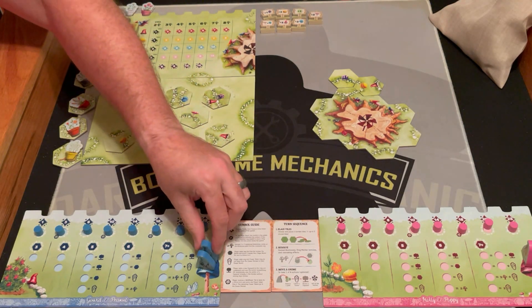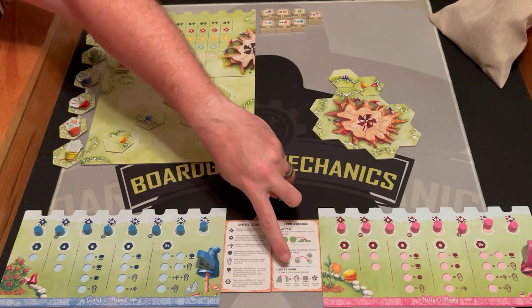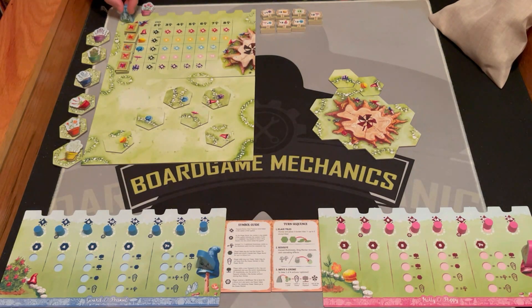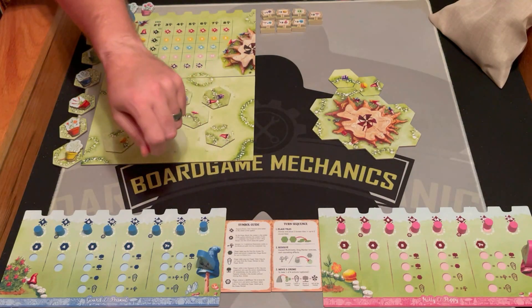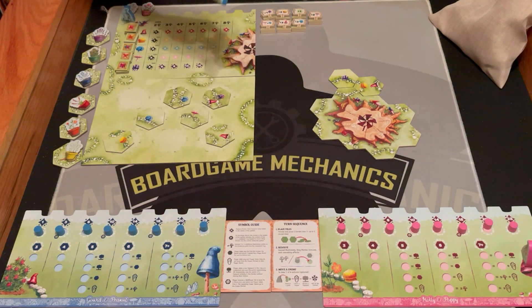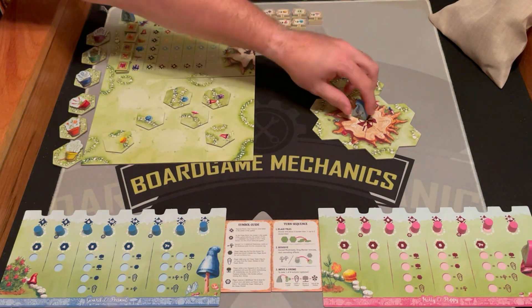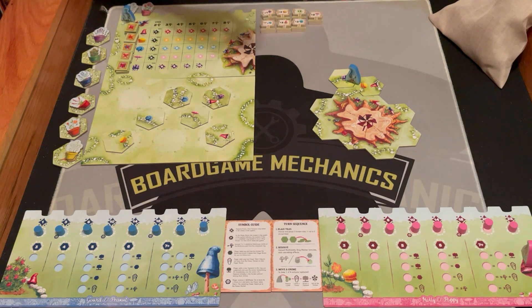I didn't complete a circle, but now I can move one of my gnomes and do one of the available actions. I can claim a path that I put down — which is what I'm going to do. I can go to the flower shop and take one of the flowers I don't have — the more different flowers you get, the more points you score. I can activate a signpost if there's one out, or go to the market to sell mushrooms. So I'm going to go ahead and claim this pathway. Now this is my path — no one else can take it or play on it without my permission. And that's my turn.